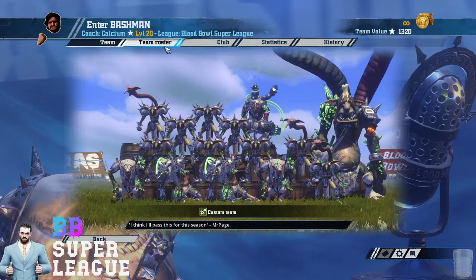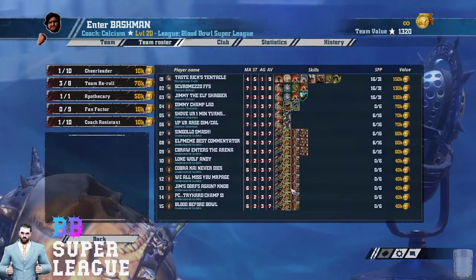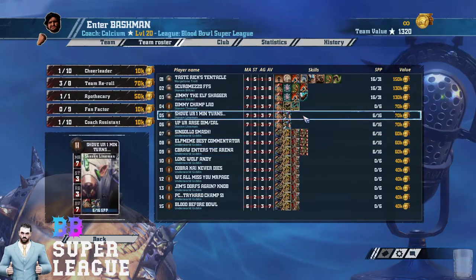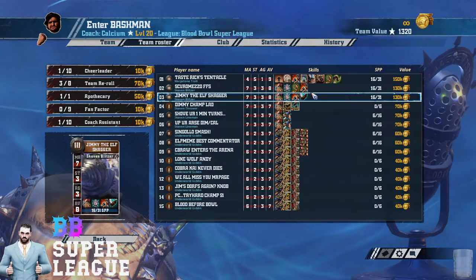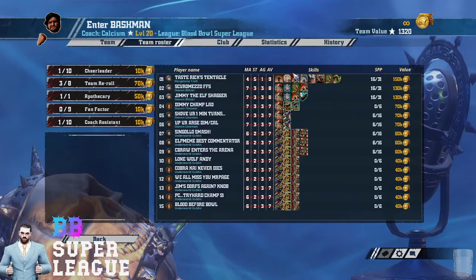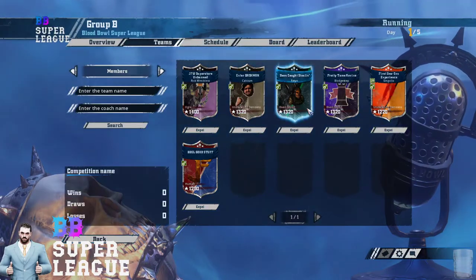Calcium has also returned with Underworld this time, going for a bit of fun. Three Two-Heads, two Dirty Players, a Claw Mighty and a Tackle Mighty, and a Claw Tentacles Troll. So that's 15 players — it's wild, it's crazy. He might win some games.